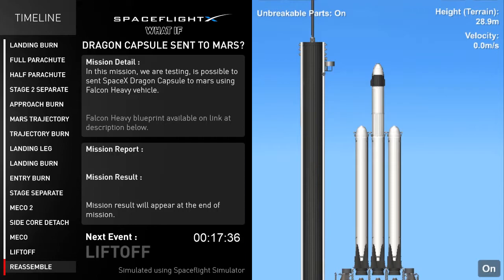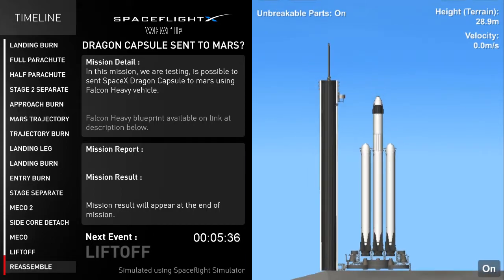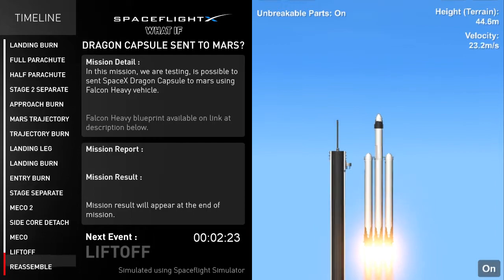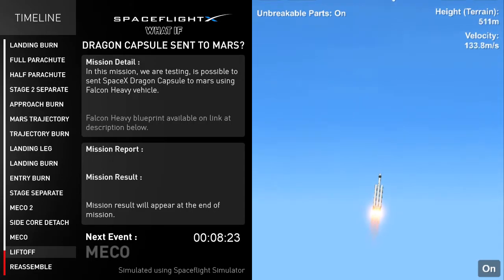Assembly of the vehicle has been completed and the next event is liftoff. Vehicle ready to launch: 10, 9, 8, 7, 6, 5, 4, 3, 2, 1, 0. Liftoff! After liftoff, the next event is MECO — separate the two side boosters.